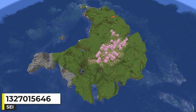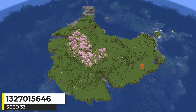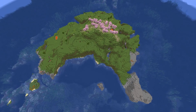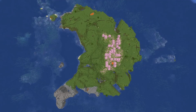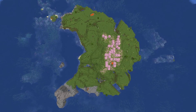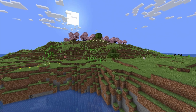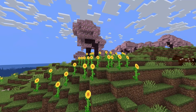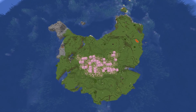I find cherry grove island seeds to be one of the most annoying seed types to find. Given that cherry grove biomes can't be islands on their own, they require a few more conditions to generate and find. But we have a pretty decent one here — a fairly big island with a cherry grove right in the middle. It looks pretty cool elevated with plains biome around it, and the patches of sunflower plains look pretty cool too. The pink and yellow add some color to the island.